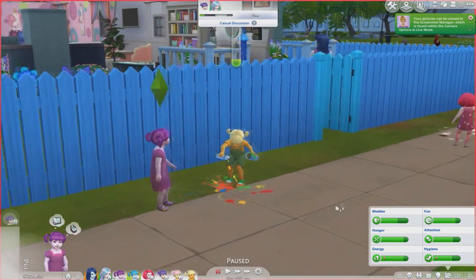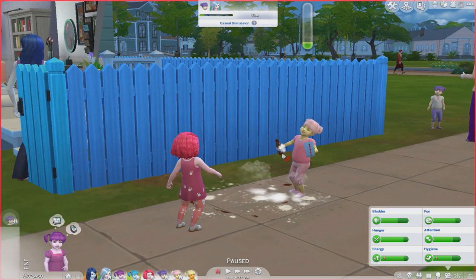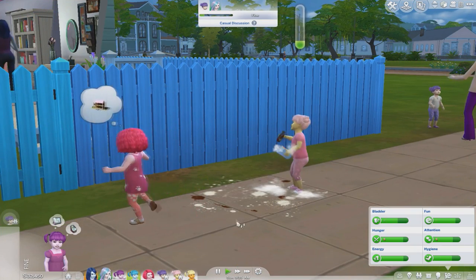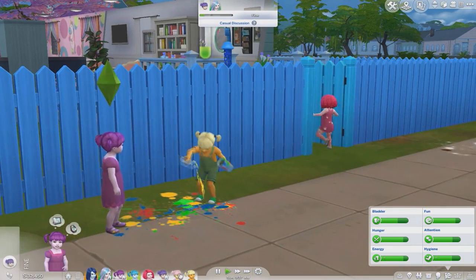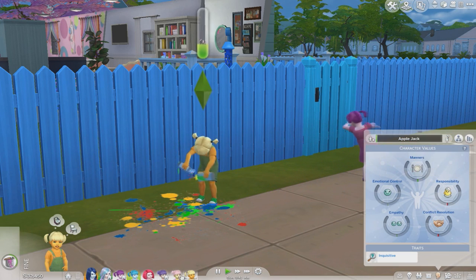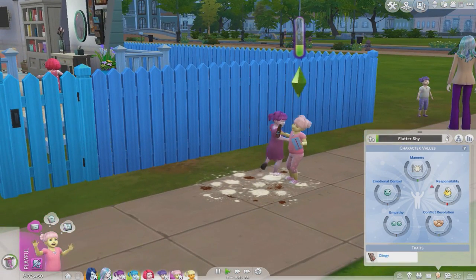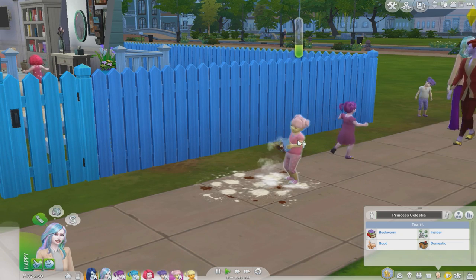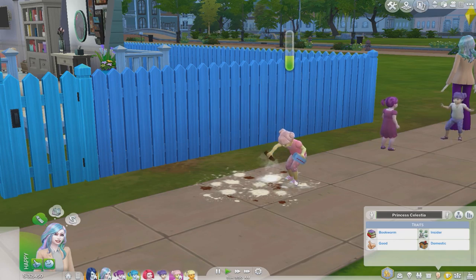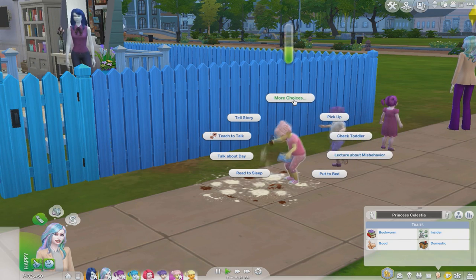Oh, Applejack is dancing — whoa, that's new! I had to take some pictures, it's super cute. And Fluttershy is over here getting into some cooking material — she's got flour. They're being naughty. Is that contributing to responsibility going down? I wonder. Oh, responsibility is going down, and I take it Fluttershy's responsibility would be going down too. Princess Celestia, put a stop to it!